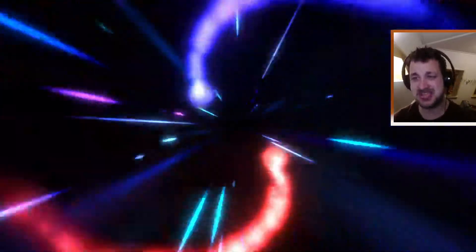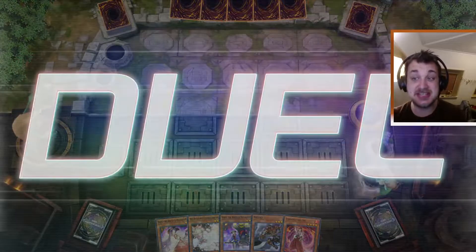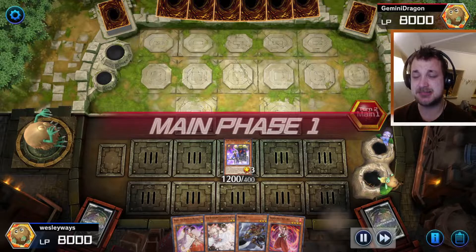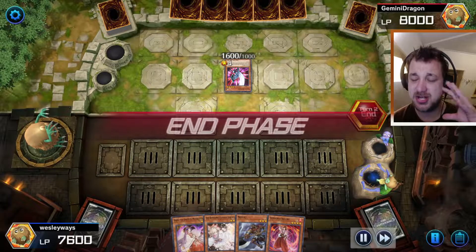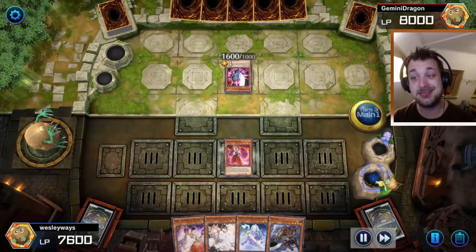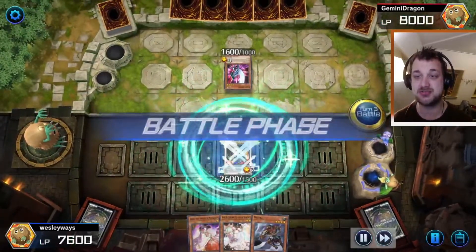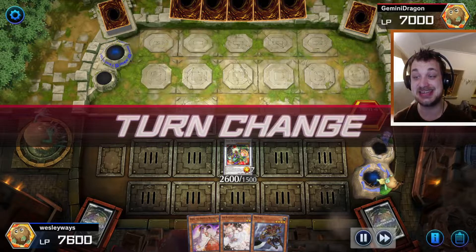Hey there mates and welcome! Today I want to have a look at this battle — this is a replay of a battle I just did. I want to show you guys how my Miyazaki deck works. This deck lets me special summon a lot of monsters, not only from my deck or hand but also from my grave. That's gonna be my special trick at the end, where the opponent makes a little misplay. You'll see how many summons I can do within one turn to out-bluff him — I really think this is insane.